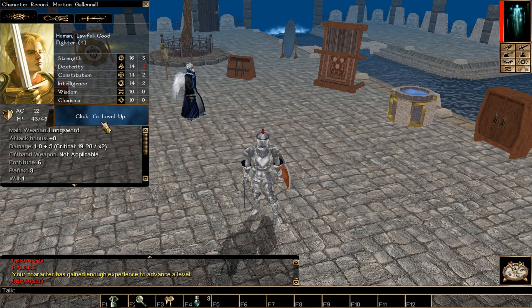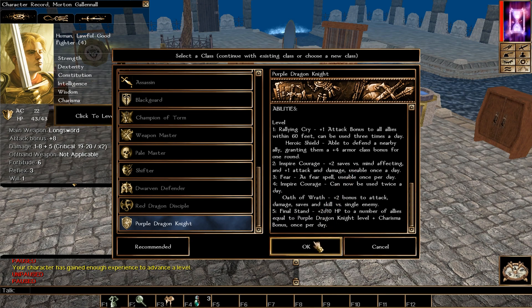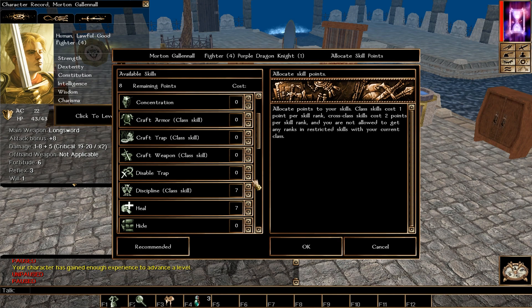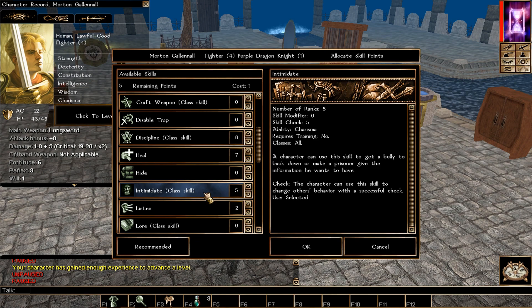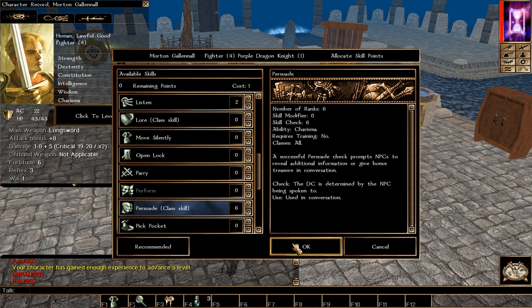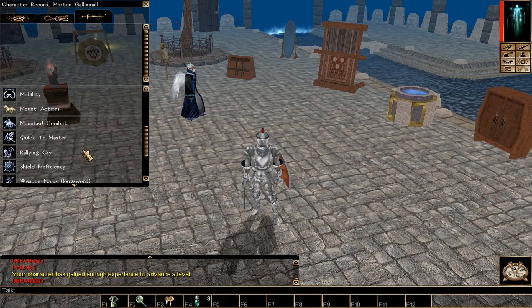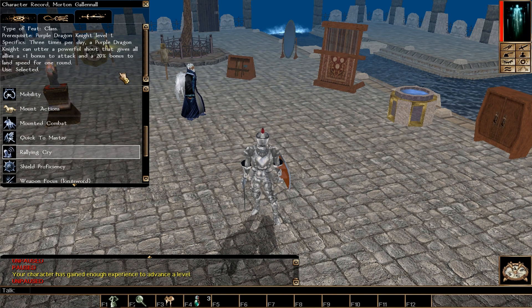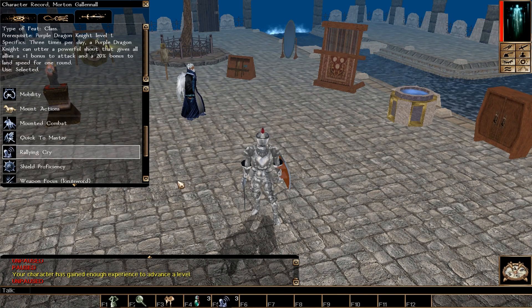Now we're picking Purple Dragon Knight and will level it from 1 to 5. Since Heal is cross-class for this prestige class, we put Intimidate up to 5. Other skill points can go into Persuade or something else. At this level we get two feats: Rally Cry, which is usable 3 times per day giving all allies +1 to attack and +20% land speed for one round, and Heroic Shield, which gives an ally +4 bonus AC for one round.